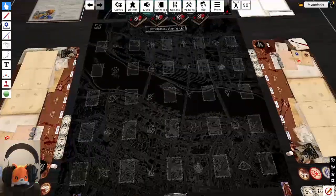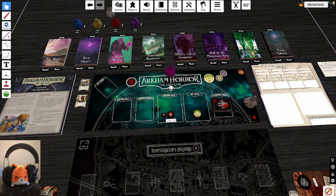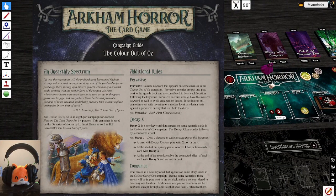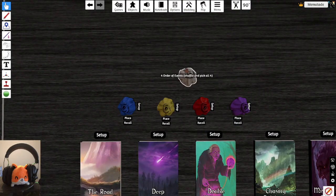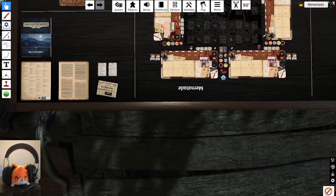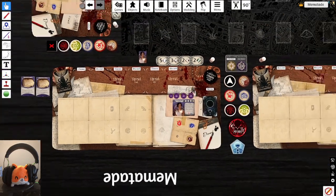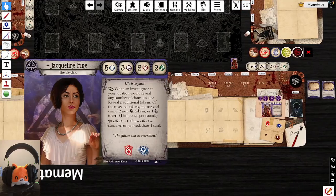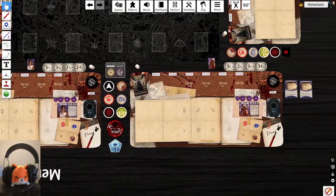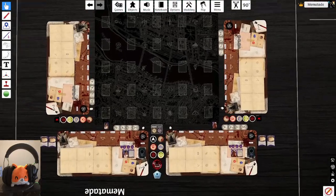Hello and welcome back to the channel! Today we're doing another Arkham Horror fan-made scenario that just got released: 'The Color Out of Oz' — a Wizard of Oz-themed scenario. We'll be playing two investigators as usual — Jacqueline Fine and Akachi Onyele — both seekers. Jacqueline leans toward clue-gathering, Akachi leans more toward fighting, though both will flex.